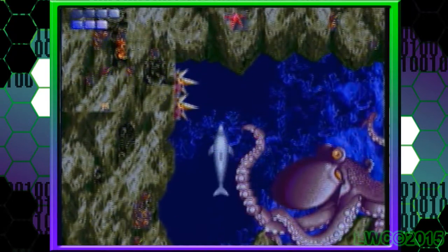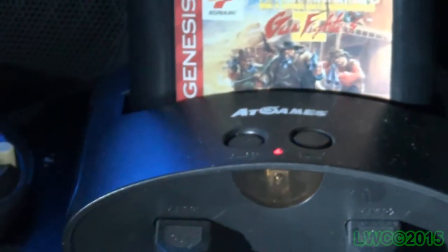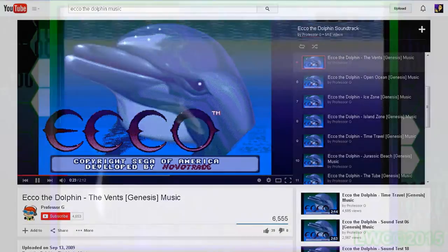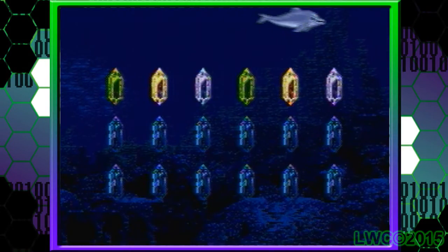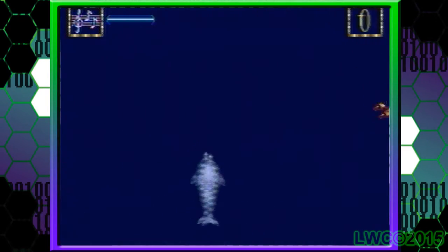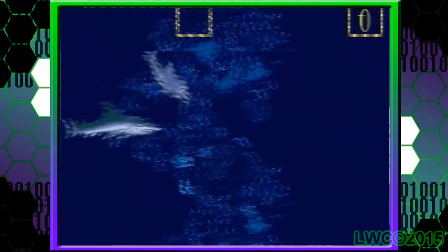You might have noticed I didn't mention the music at all, mainly because the classic game console does not do a good job of producing Sega Genesis music properly, and even when I listened online, I have to say I didn't like it — it just wasn't as great as people say it is. So that's the three Echo the Dolphin games on the Sega Genesis. There are other Echo the Dolphin games like the one on the Sega Game Gear and Dreamcast, but they're obviously not on this collection, so that's why I didn't talk about them.